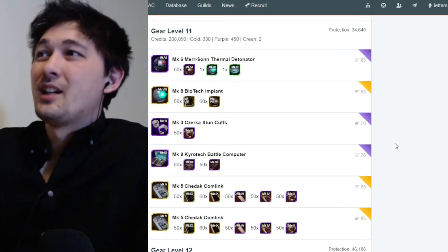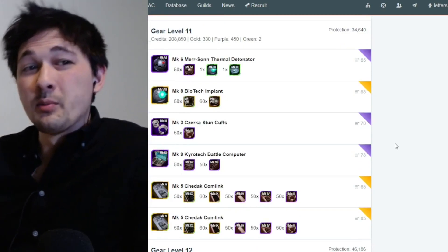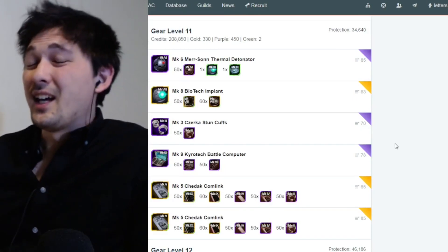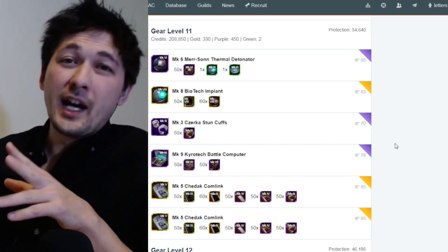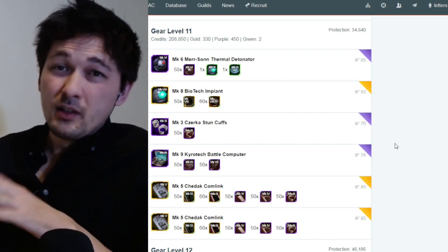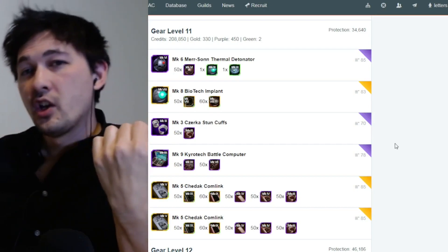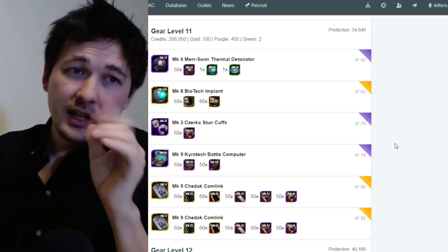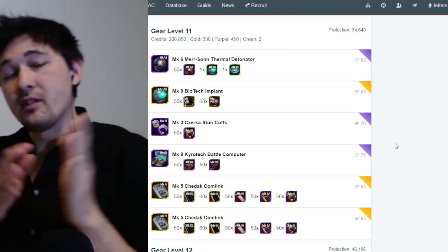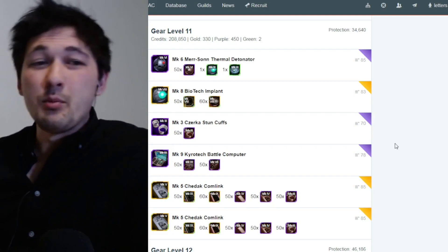The stun guns are a pain but far easier than they've ever been — if you're focused on them you can do them pretty quickly. The huge thing is that Cal only requires two Kyros up to gear 11. Most characters these days are at three, a few are at two, and the crazy outliers are at one or four. Two Kyros to gear 11 is genuinely easy.